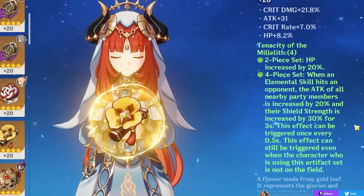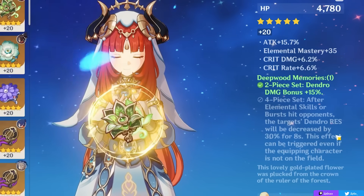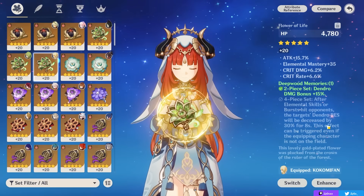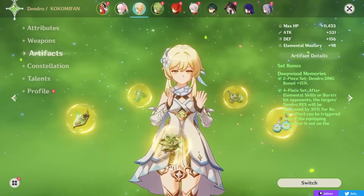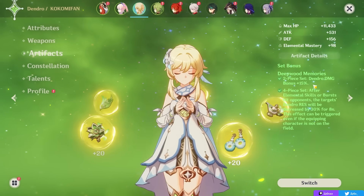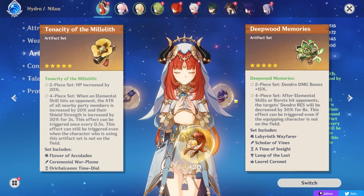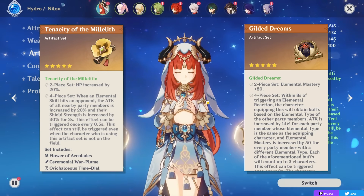The Deepwood Memories set is a must-have for your team because Bloom is considered Dendro damage, so you really want someone on your team with the four-piece. While this set can be used on Nilou, it could also be used on one of your Dendro characters, who will also benefit from the two-piece Dendro damage bonus. So Deepwood Memories should be on someone in your team — it can be Nilou, but it doesn't have to be. I recommend either four-piece Millelith or four-piece Deepwood on your Nilou; if you don't have either, you can mix two-piece Tenacity of the Millelith with another two-piece like an Elemental Mastery set.